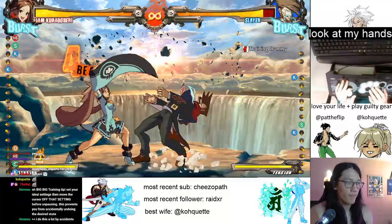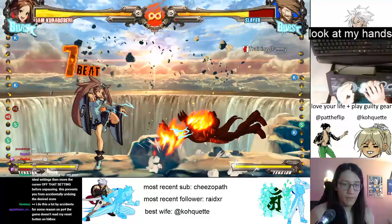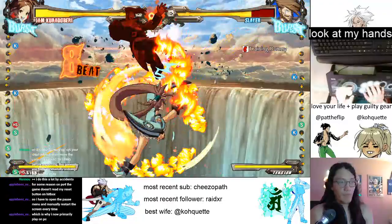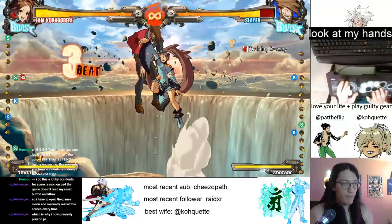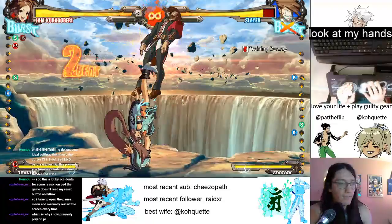The 2H doesn't hit with both hits at max range. On block you go for the throw, and on hit you go for the combo - that's a basic strike/throw pattern.